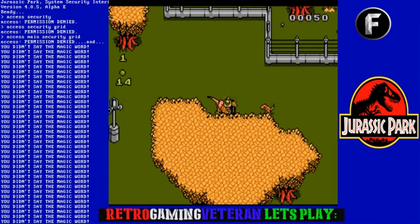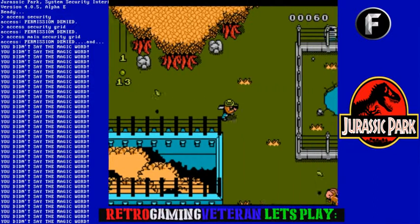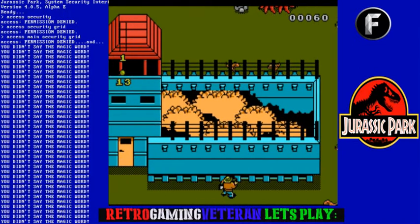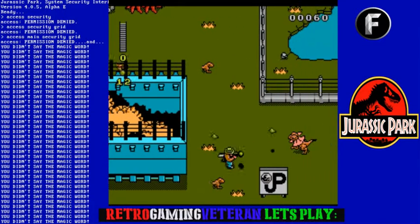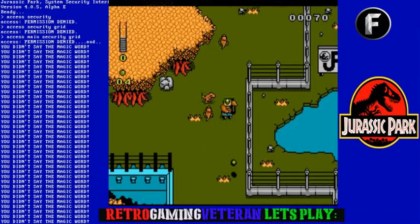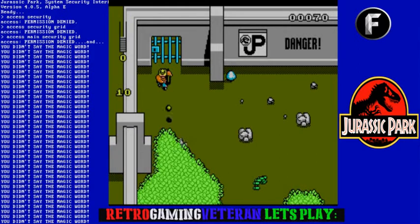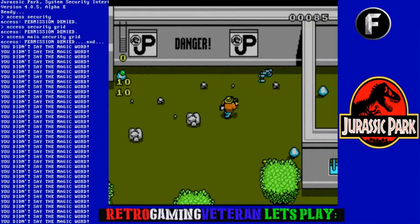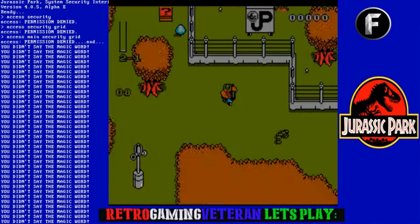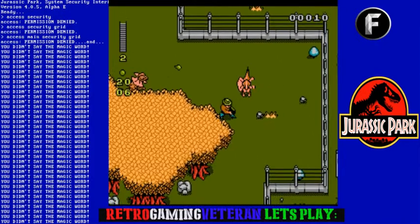I might be missing one — alright, I'm gonna have to start blasting and weed out the herd a little bit. I guess I got one hit left on me. Where is the one I'm missing? Oh, I got it — I just didn't pick up the key card. Alright, so we'll go into this raptor enclosure. Yeah, I was ready for that time. I've got one continue left.